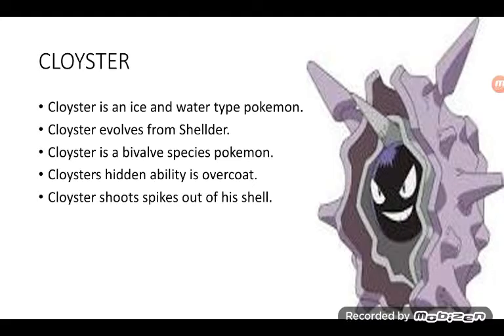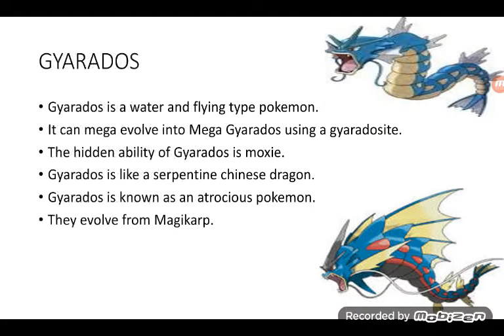Cloyster is an Ice and Water type Pokémon. Cloyster evolves from Shellder. Cloyster is an Evolved Species Pokémon. Cloyster's hidden ability is Overcoat. Cloyster shoots spikes out of its shell — interesting!